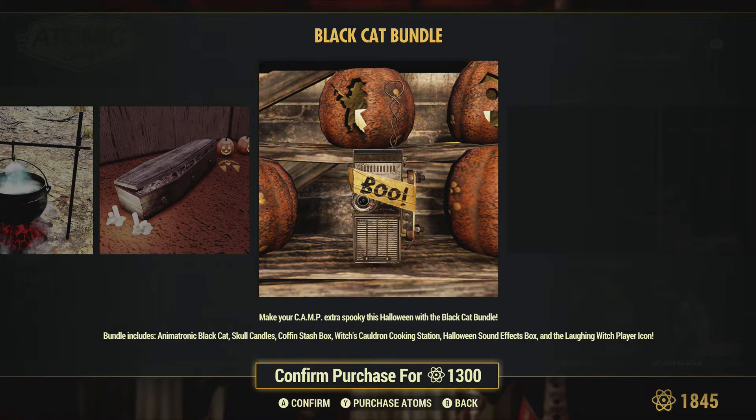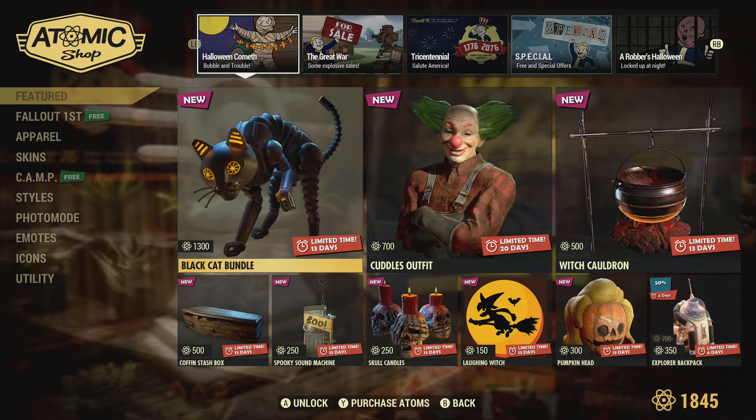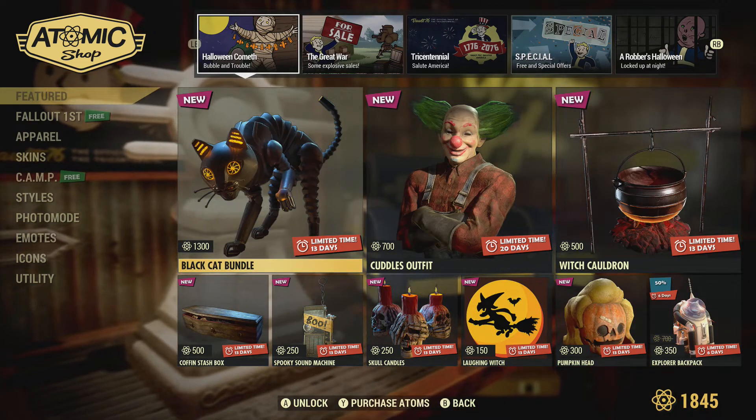Someone believes it's a bug, so just be aware of that - buyers beware. If you do run both or want to run both, you might not be able to. There's also a Witch Players icon. So it looks like a pretty worthwhile bundle if you're interested in some of this stuff.